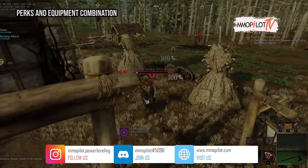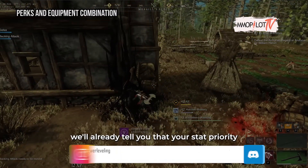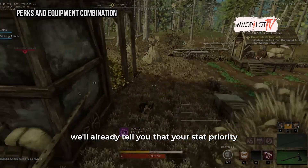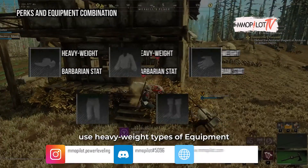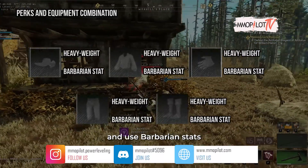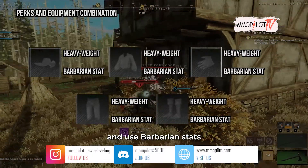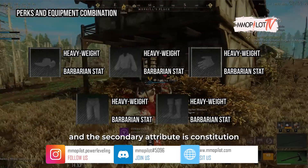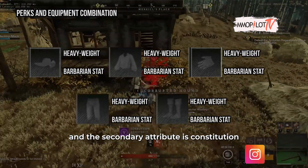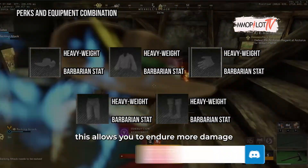For perks and equipment combination, your stat priority is strength and constitution. For your equipment, use heavyweight types of equipment and use barbarian stats, because the barbarian's primary attribute is strength and the secondary attribute is constitution. This allows you to endure more damage.